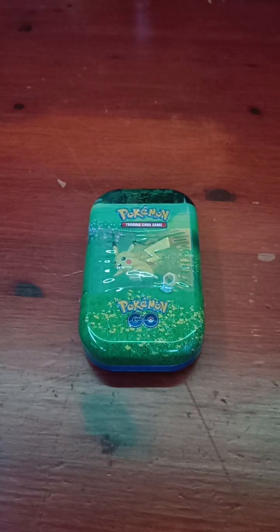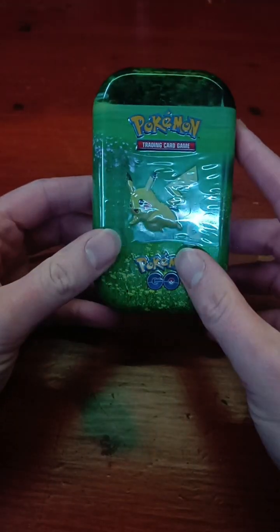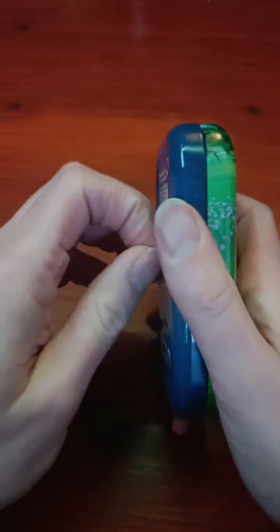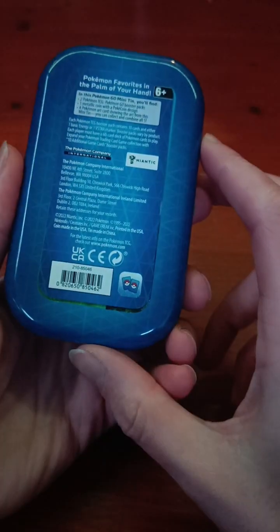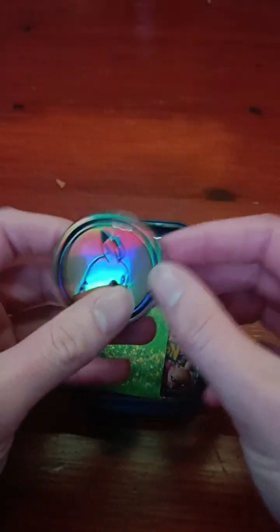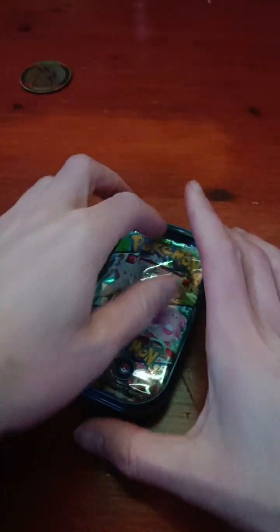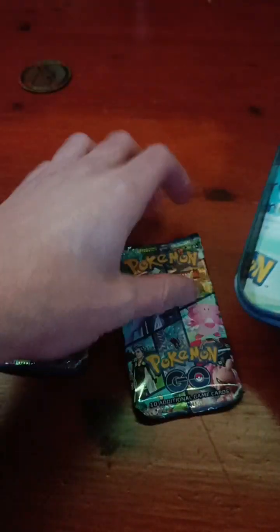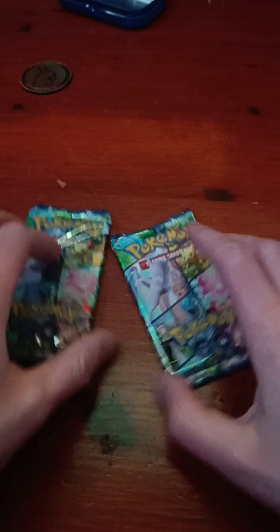Hey guys, welcome back to the channel. Thanks everybody for tuning in. It's been a couple of weeks since we last did a mini tin opening, so let's see what today's mini tin has got in stock for us. Today's one has Pikachu and Meltan on the front — I don't think we've had this one before. Inside the tin we've got the Pikachu coin, the information card about Pikachu, two booster packs, and the Pokémon GO codes.